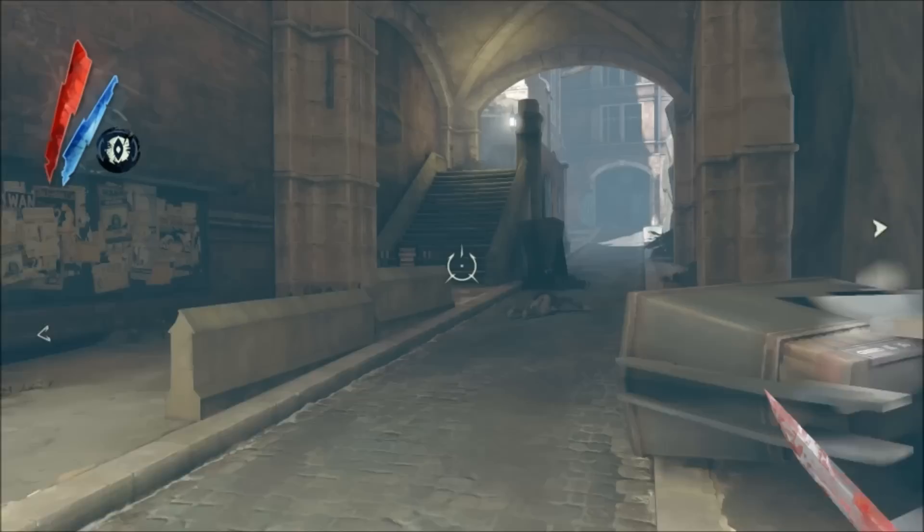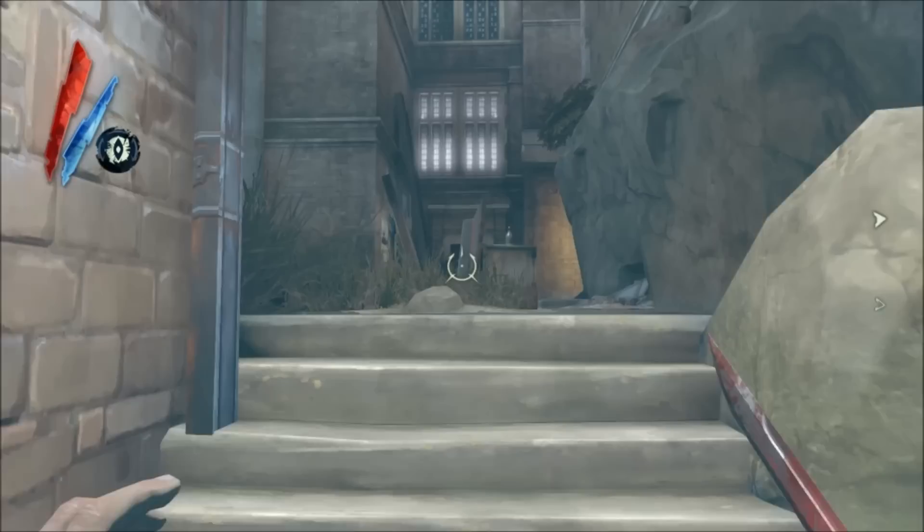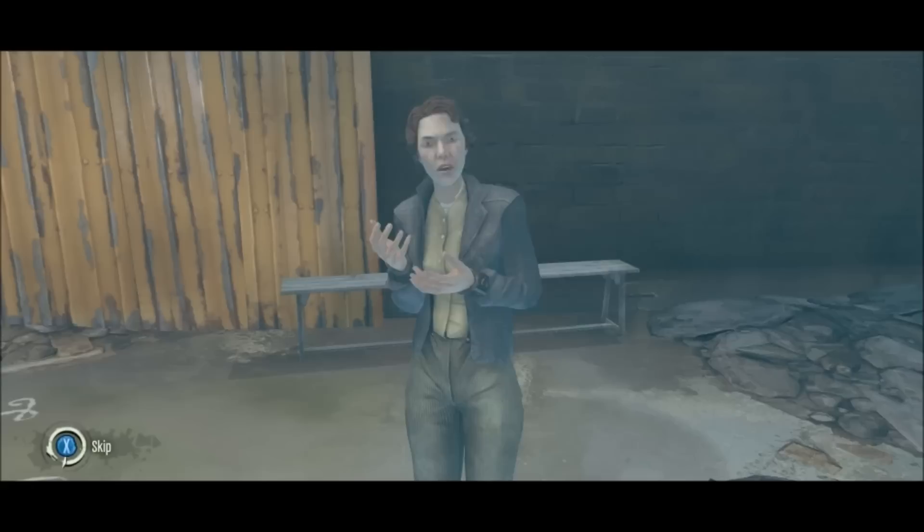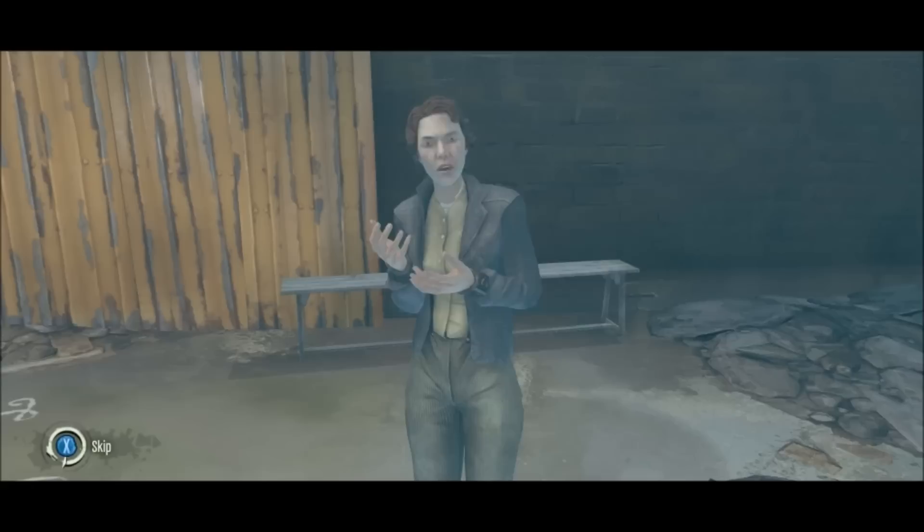Then head back out into the alley. Take a right and then right up these stairs here and you'll see a couple of guards harassing a woman. Deal with the guards however you see fit — I put sleep darts in them. Then speak to this woman who will reward you with a key to her employer's house, which is a strange reward however you look at it, but who am I to look a gift horse in the mouth.